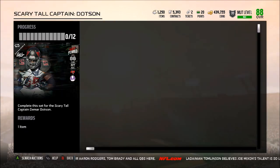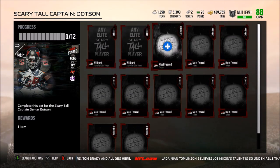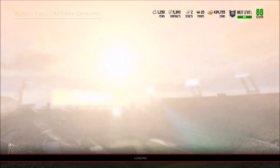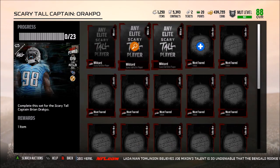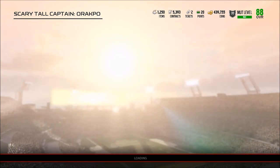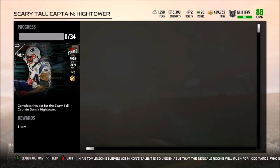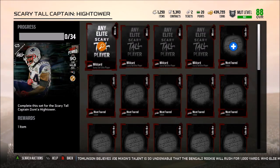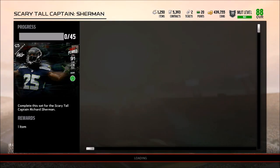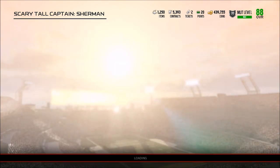We have the 88 overall Demar Dodson. You need to have 10 of the Most Feared tokens and two elite Scary Tall players to get the Demar Dodson. For Brian Orakpo, there's a ton more players you need - looks like three elite Scary Tall players and 20 tokens. Soldier is the same. High Tower is actually a 90 overall - you need four elite tall players and 30 tokens. Fitzgerald is the same, and Fitz at 45 probably needs five elite players and 40 tokens.